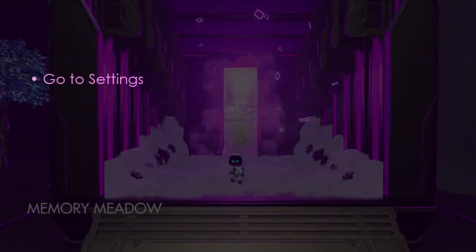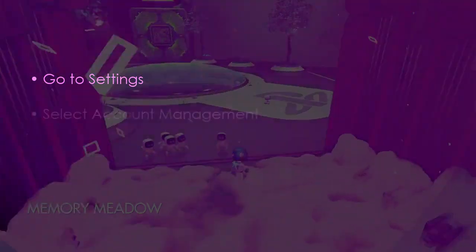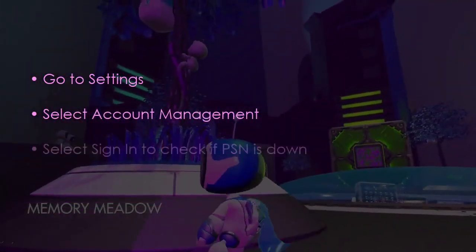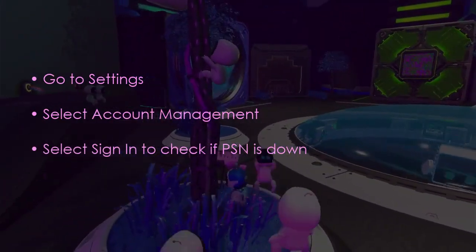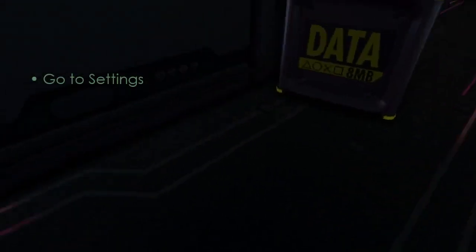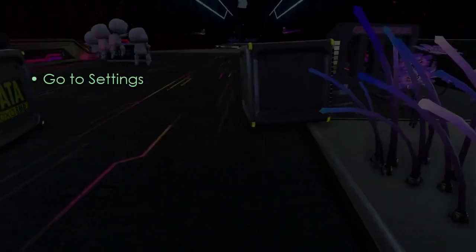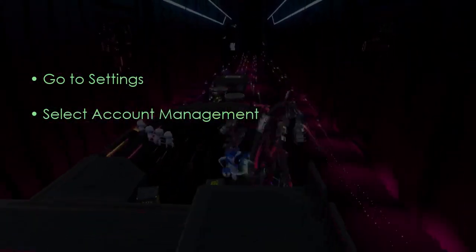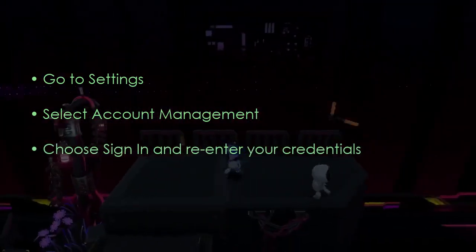The next step is to check PS5 server status. Go to Settings, then select Account Management, then select Sign In to check if PS is down. The following step involves re-entering your login credentials. Go to Settings, then select Account Management.